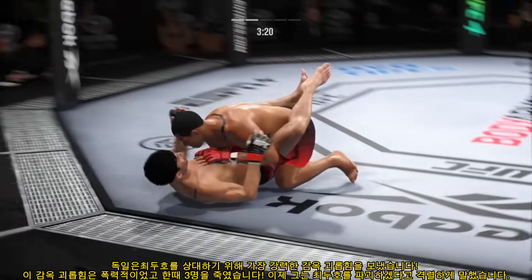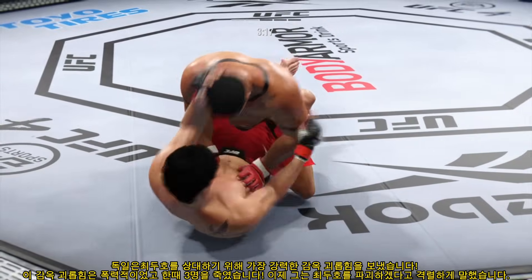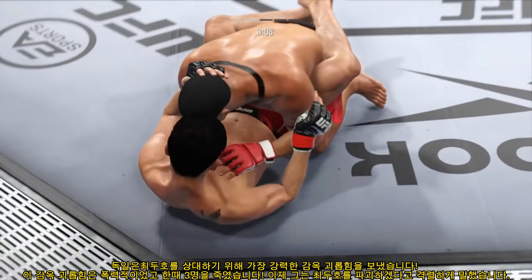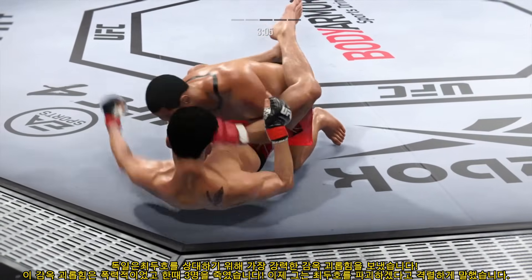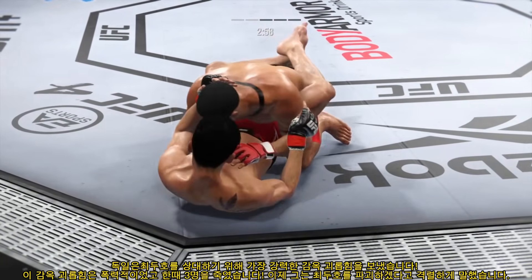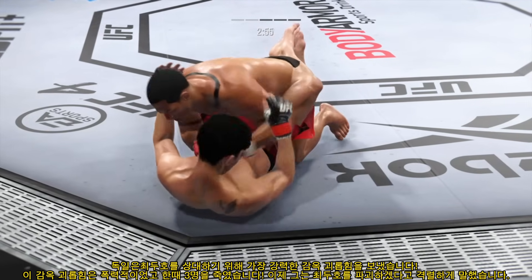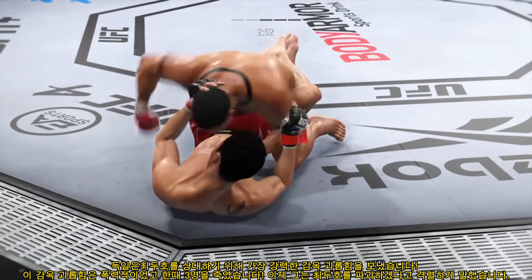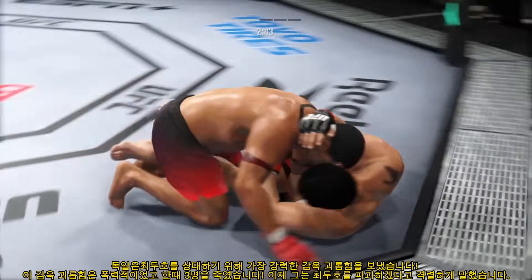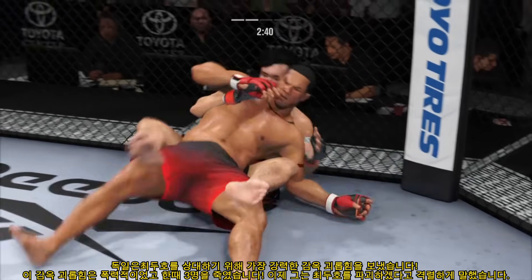Nice kick. Nice job to stick with it there to complete the takedown. The bottom fighter is trying to control posture, unable to do so. Now he's in a lot of danger — he's gotta grab that head or he's going to get blasted. This is some serious ground and pound. He's trying to put this dude's head through the canvas. He's one of the better ground-and-pound fighters on the entire team, and you're seeing why.